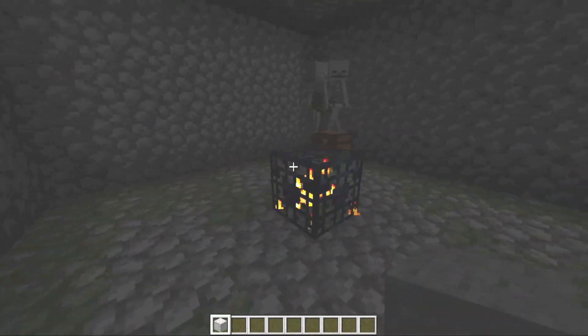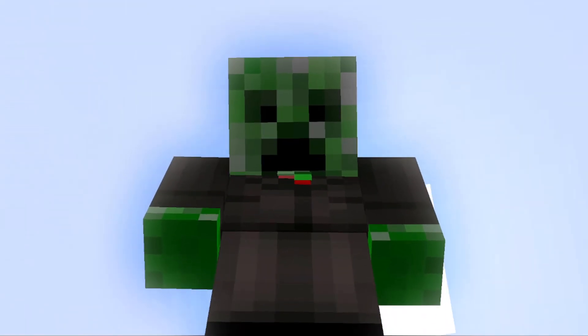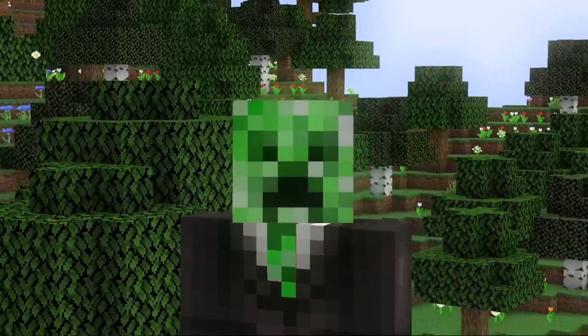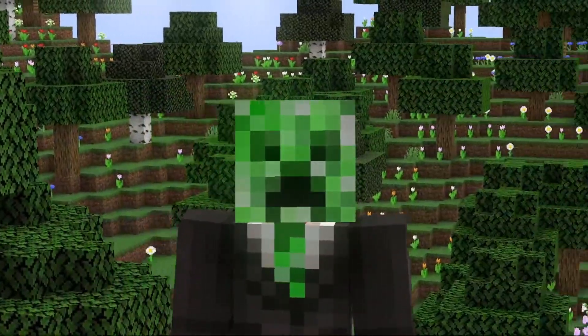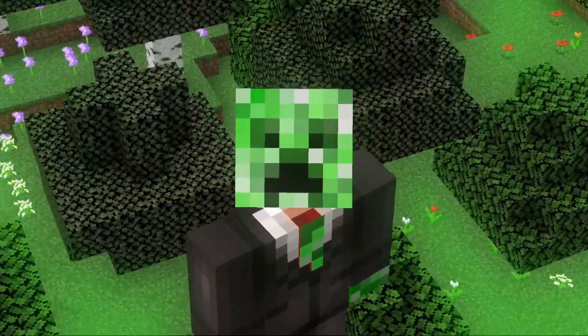If you go to these coords, which is basically right next to the ruined portal, and dig straight down, you can find a Skeleton spawner. There are actually two Skeleton spawners in this seed — there's one somewhere under the ocean that I found, but I've forgotten the coords. If you end up finding that one, please comment it down below. I'll pin your comment if you find it.